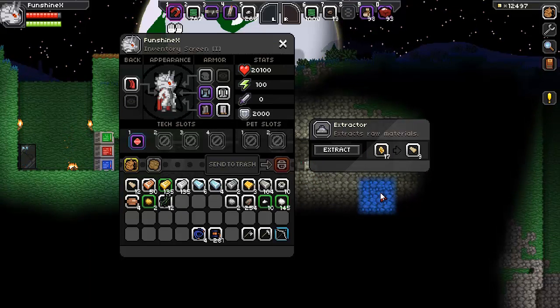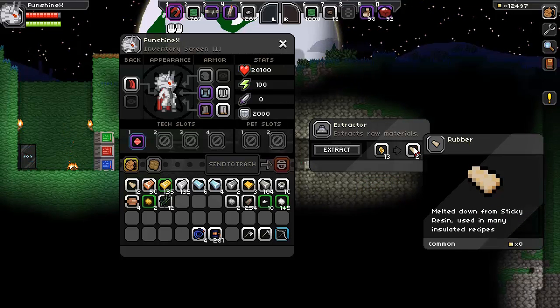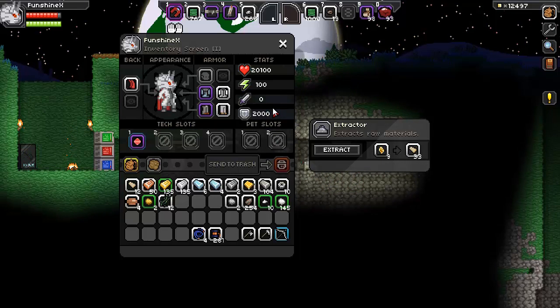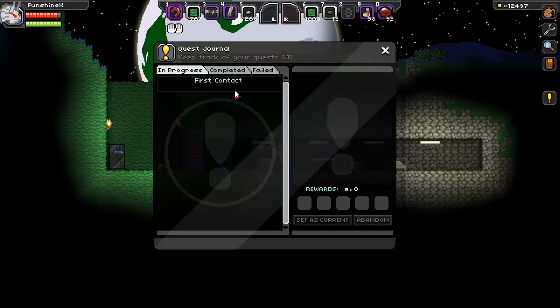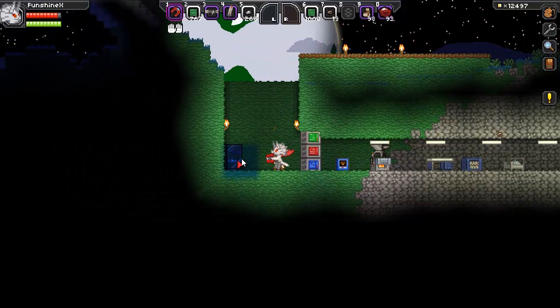Sweet! Look at all that rubber — three per, so much better. Much more efficient. Now he wants the first contact quest, the stress beacon. Maybe we can just grab that out of here, I'm hoping.